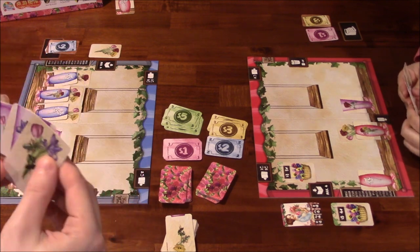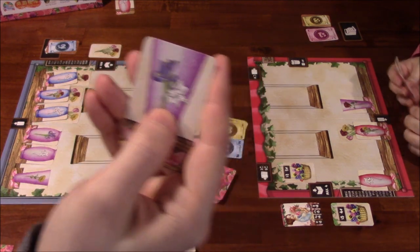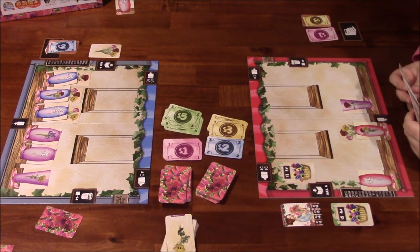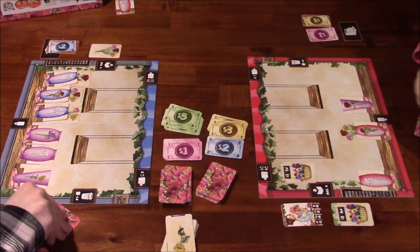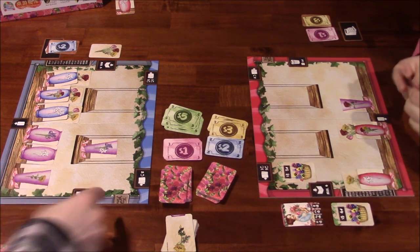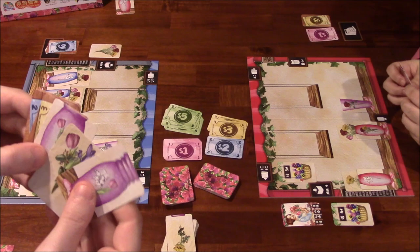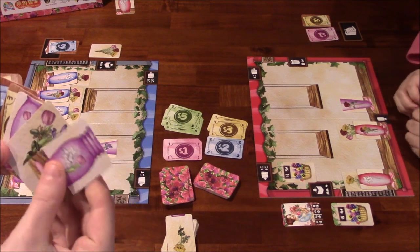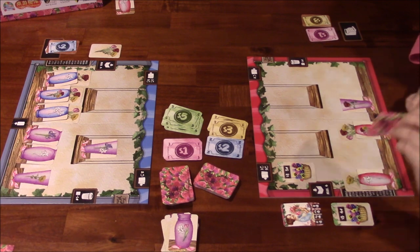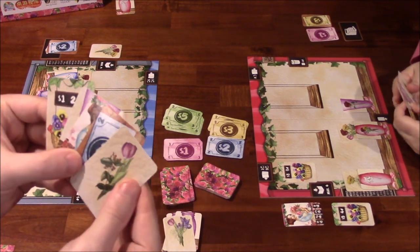I take a two-card — a purple flower and any other color combo — so I'm going to take that one. Reveal: it's a vase and it goes up there. I slot a flower in here. Now we draw and discard. I don't want her to have certain cards, so I'm thinking strategically about what to discard.